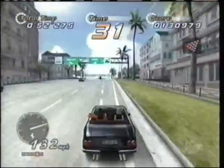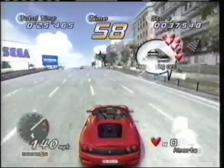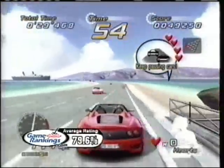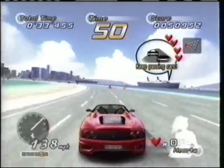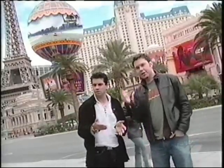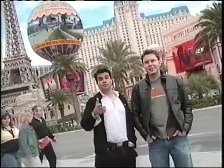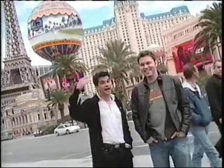You do get to race people when you play on Xbox Live, and that's pretty fun. There's also a heart attack mode where the girl in the car is telling you what to do driving-wise, and if you do what she's asking, she likes you more — basically a girl sitting next to you telling you how to drive.